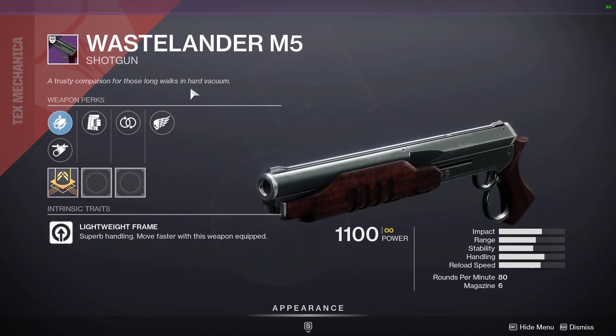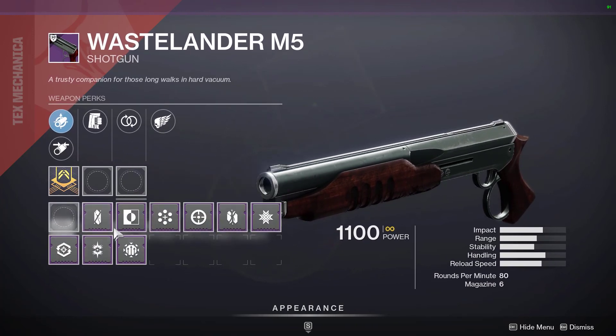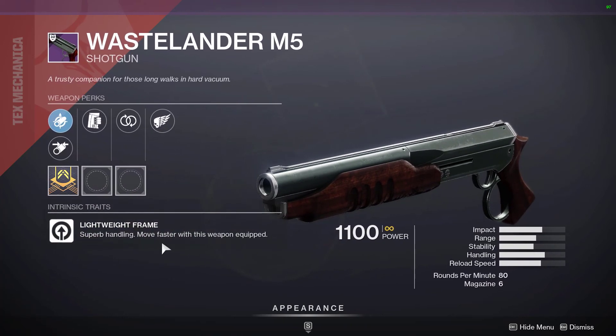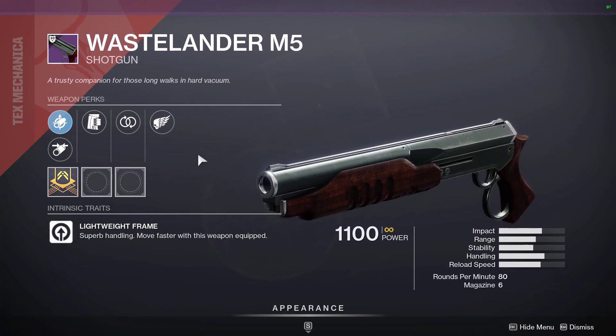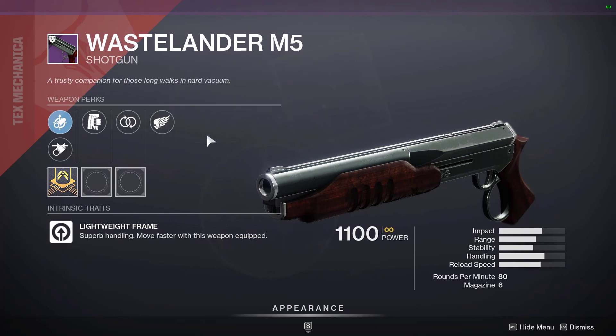From those chests you can also get this Wastelander M5 Shotgun. This is a lightweight frame, so it's great for Crucible. I haven't got this shotgun yet, but I've heard it is insane.